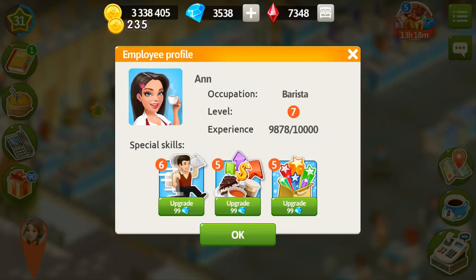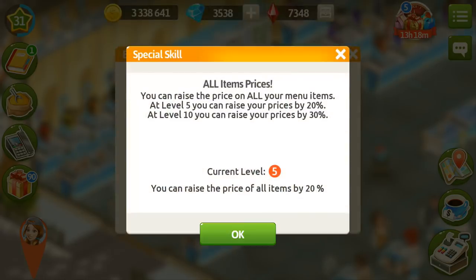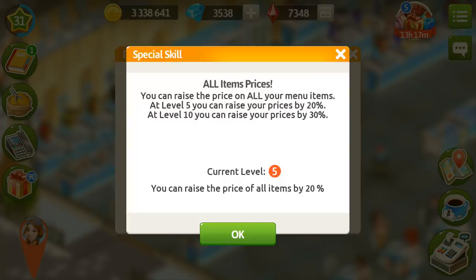Let's go to Anne, and I want to tell you more about her skills. She has that skill of all items prices, and it raises prices on all your menu items, which means that you are going to get more coins. And you can raise her skill for free every time she reaches a new level. In total, you can spend 990 gems maximum, but you are going to have a lot of coins, this will keep you going. So if you haven't done it yet, maybe it's high time to start investing your diamonds in raising her skill.